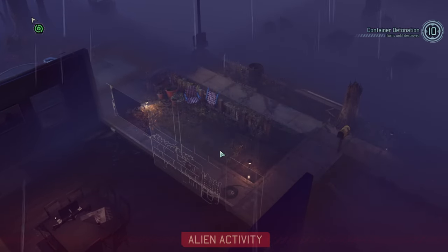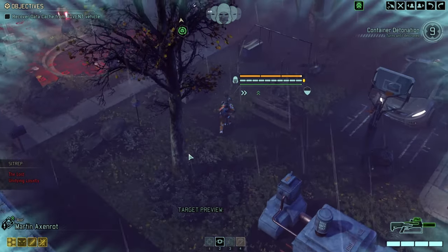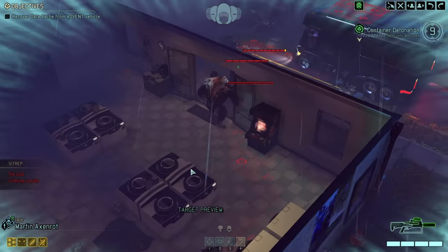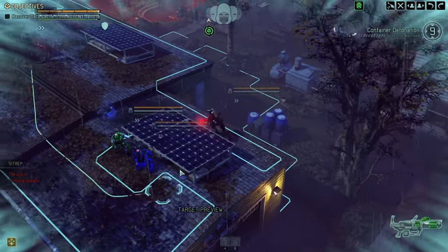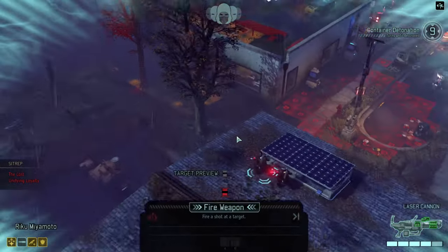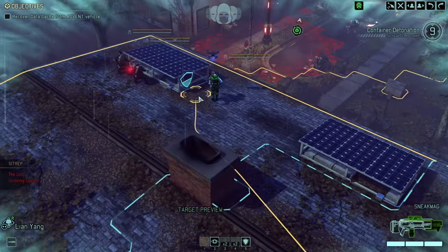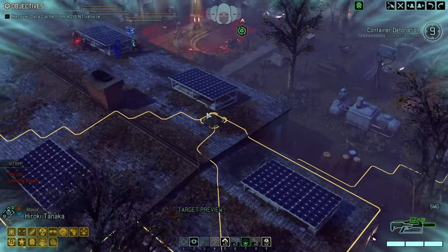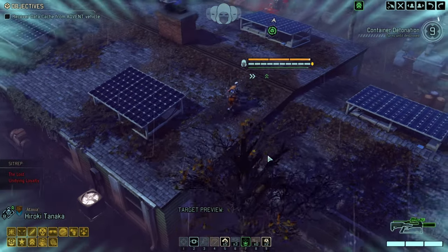We're seeing our very first enemies. Axenroff is going in further. I think we can just double move at this point and we can destroy half of the building — that is fun. Ataxia moves up as well, ready to get some.